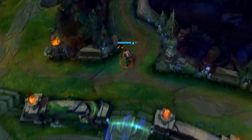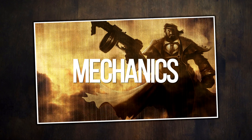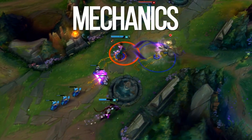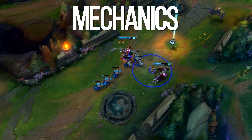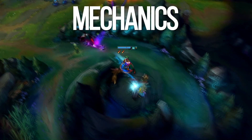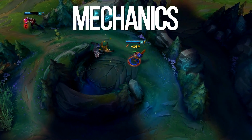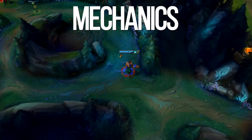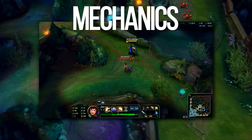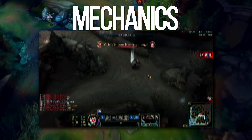Graves has a really interesting auto attack animation that allows you to do neat animation cancels. The easier one you can do while clearing camps or fighting enemies with the ultimate is auto attack + Q + E. I normally tend to do this while clearing. The other animation cancel most of you are aware of is auto attack + R + E, similar to the first one but might take some practice.